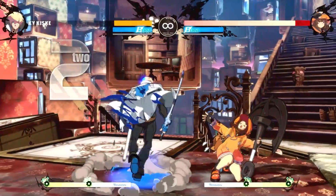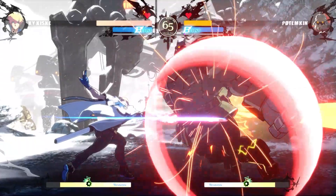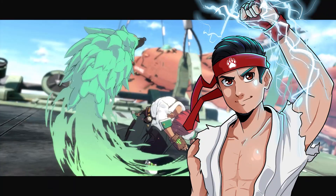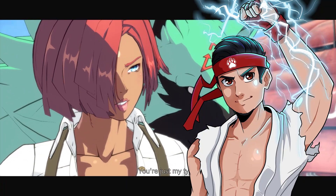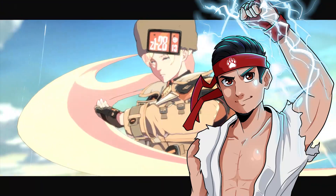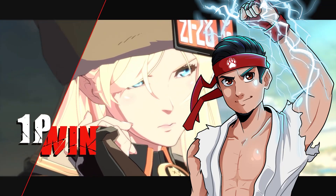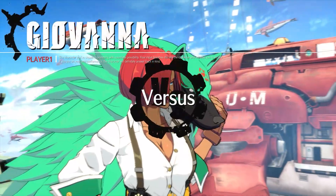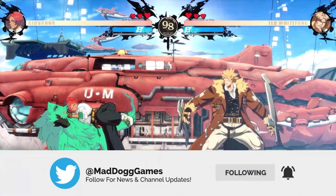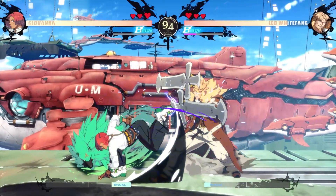Playing as Ky Kiske means you are ready for anything and everything. With a simple but effective game plan, you'll be able to master this character in no time. If you're curious on who I'll be picking to start with, that would be Giovanna. I wanted to pick May because, I mean look at her — I have a weakness when it comes to blondes. But sadly she is way too hard for me. My playstyle is more of a rushdown, pressure with safe attacks on block kind of character, so Giovanna is my comfortable choice. I'll pick May once I'm ready.